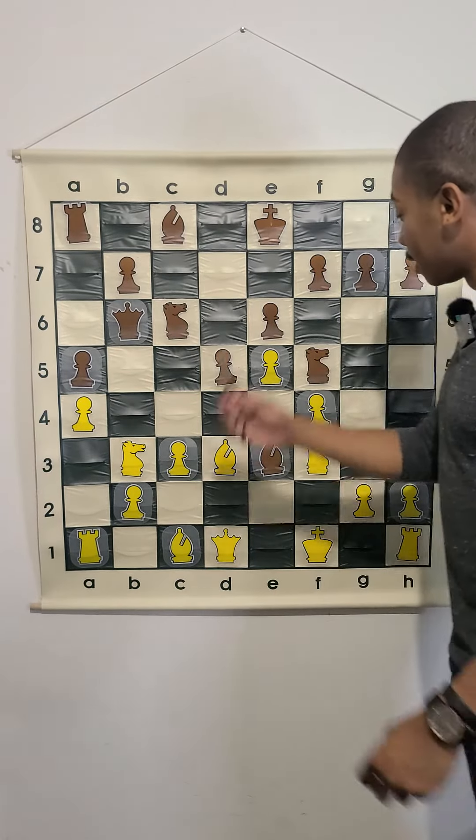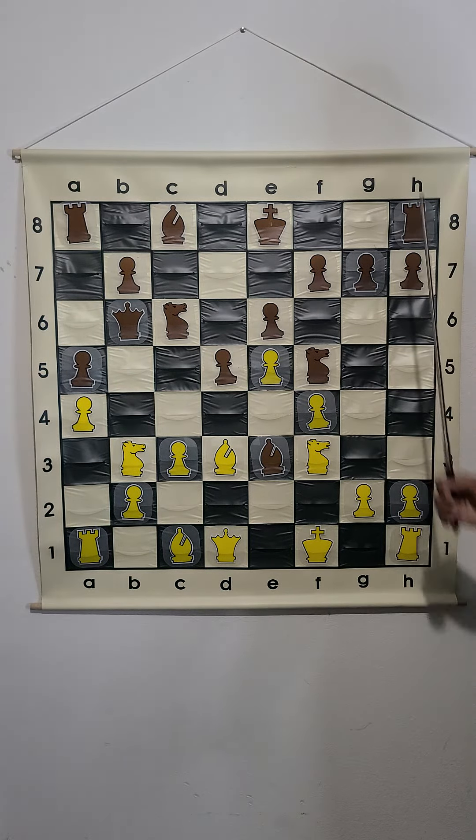What is the best move in this chess position? Let's look at this game real quick. This is for the black pieces.